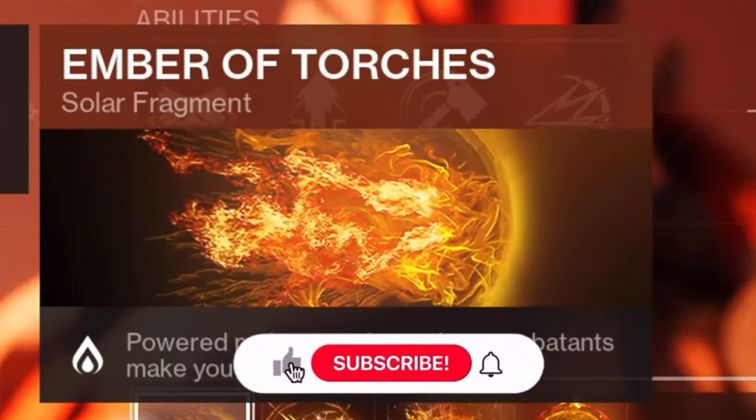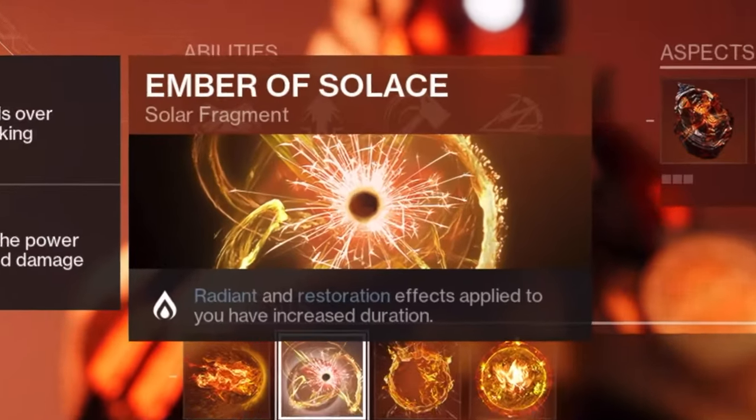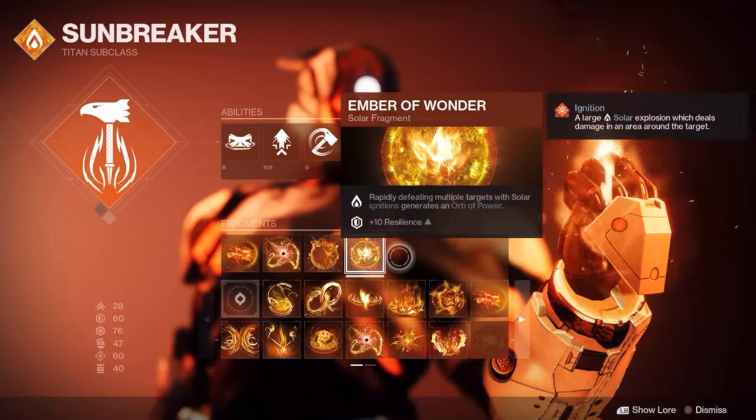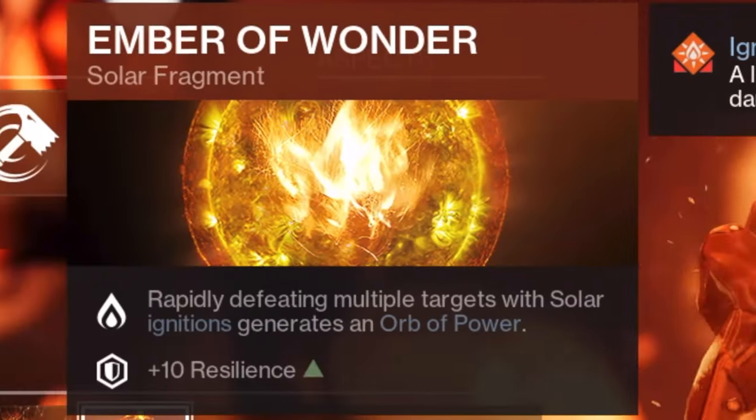The first fragment is called Ember of Torches — when you do a powered melee attack it will make you radiant. The second fragment is called Ember of Solace, which makes radiant and restoration effects have an increased duration. The third fragment is called Ember of Searing and the final fragment is called Ember of Wonder. The main reasons I'm using these two mods is because of the bonus stats.